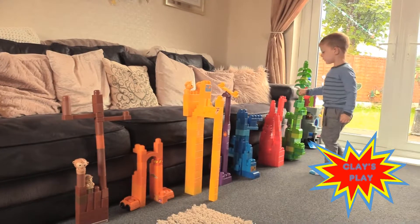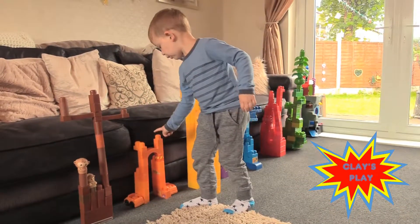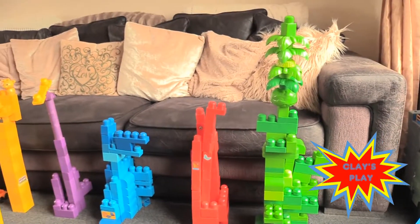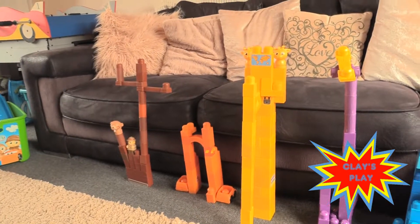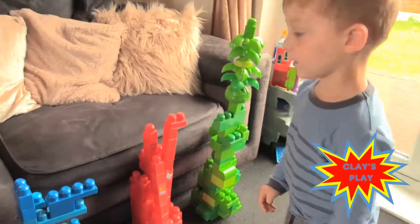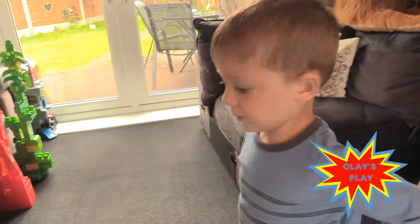Yellow, green, red, blue, purple, yellow, orange, green. Oh my goodness, we just did colours! You got green, you got red, you got blue, you got purple, yellow, orange and brown. How many towers have we? One, two, three, four, five, six, seven - seven towers! Clay, you just made seven coloured towers - well done!